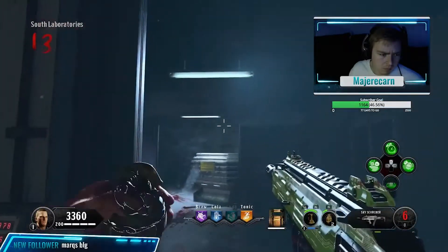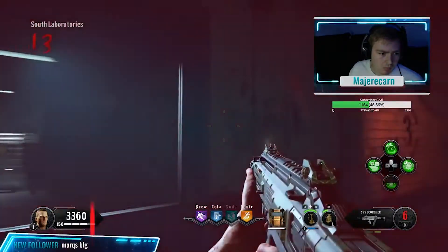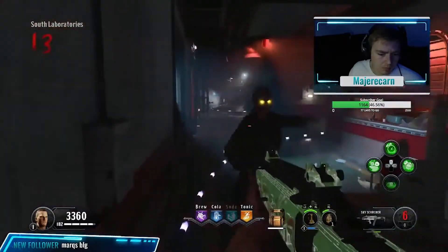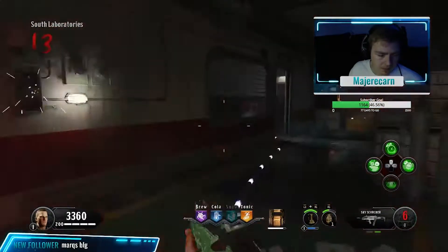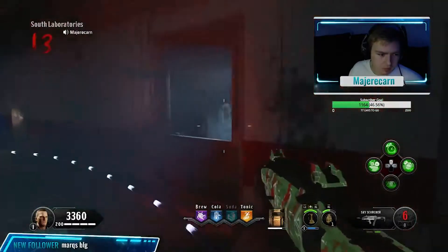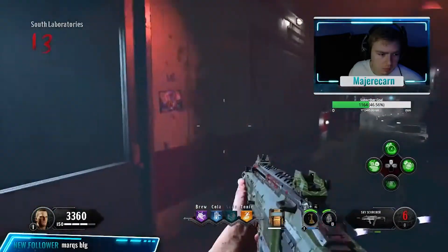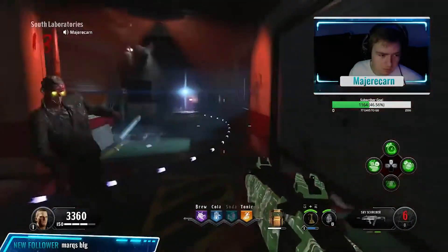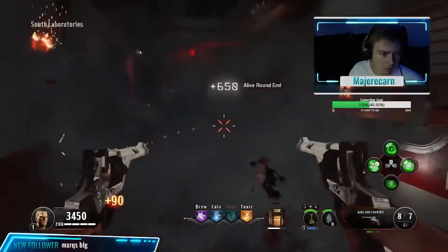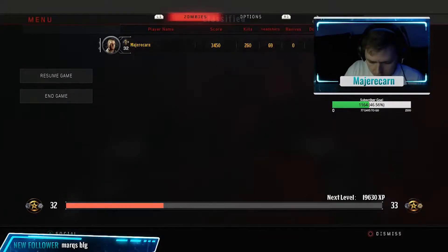For your third set of numbers, head down to the laboratory area and find the window with a teleporter at the back. I recommend first getting the barrier broken down by zombies to make this step easier. Throw a grenade behind the teleporter and make it explode. It took me a few tries — I'm not sure if there's a sweet spot — but keep throwing grenades behind the teleporter and eventually one will explode in the right place. On the wall on the right-hand side next to the window will be your third set of numbers. Jot those down — I'm pretty sure the background picture is Shangri-La, though I could be wrong.